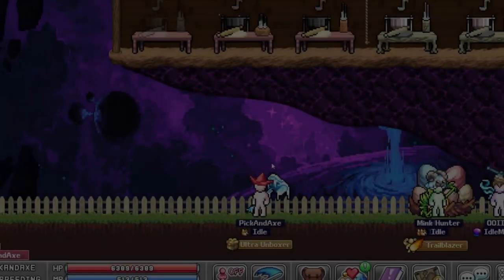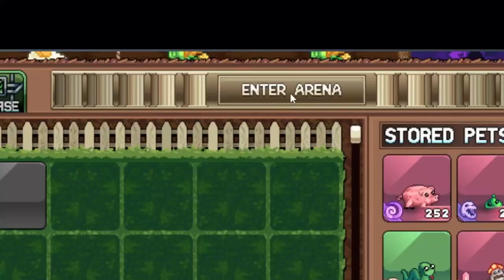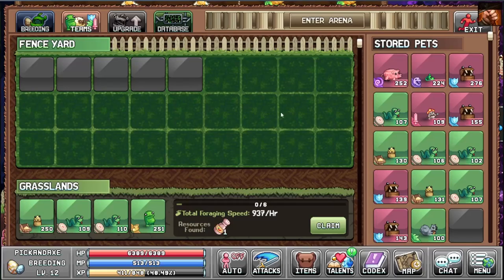Today we are taking a look at these jumping eggs, but our focus is on the pet arena. To gain access to the pet arena you need to have your breeding at level 5, then you can fight there once a day.